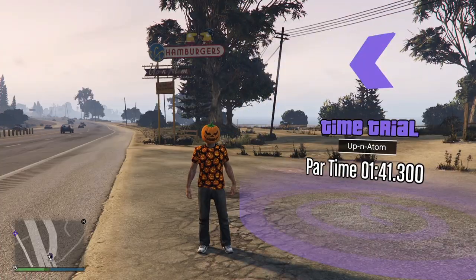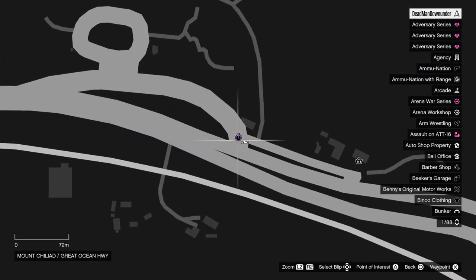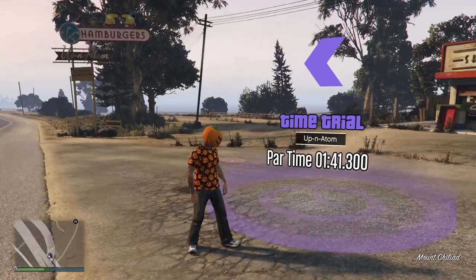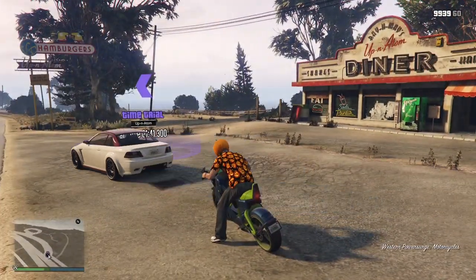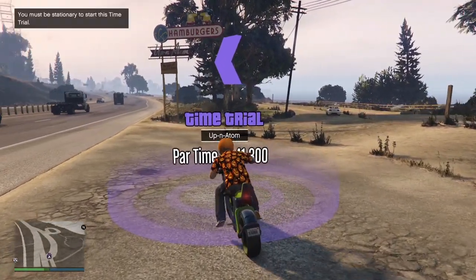Next I'm going to show you how to make $100,000 with the regular time trial located up here near Polito Bay. This one is called Up and Atom. When you're ready to go, hop onto your motorbike. If you're on PS5 or Xbox Series X and S, I recommend using the Hakuchu Drag again.